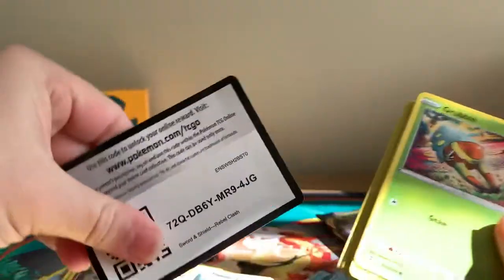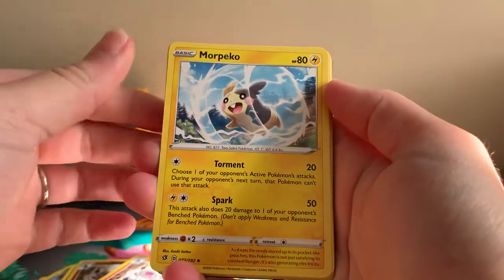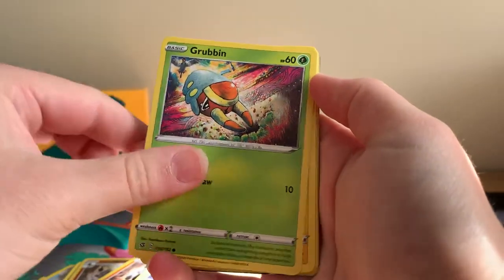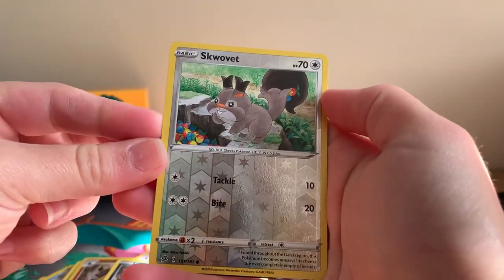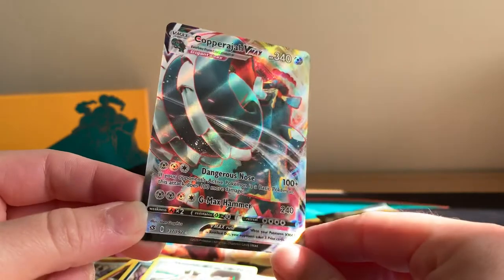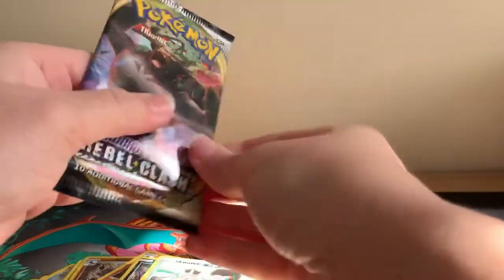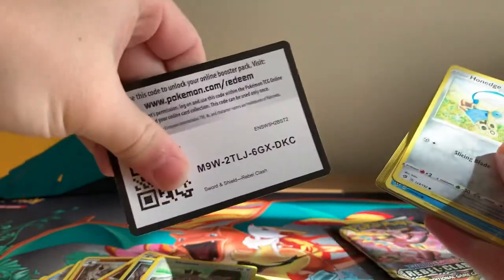Normally you're averaging about two pulls per ETB — sometimes it can be more, sometimes it can be less, but that tends to be the average. Morepeko — I love that Pokémon, it's so cute. Scoop Up Net, Heracross, Grubbin, Electabuzz, Natu, Honedge, Impidimp, Reverse Holographic Skvillet. There we go guys — Copperajah VMAX! Full art, textured — this card is beautiful. And it actually very nicely matches the ETB itself, that's a very appropriate pull. It's another one we haven't had, so it's always nice to fill in those little gaps on the binder.